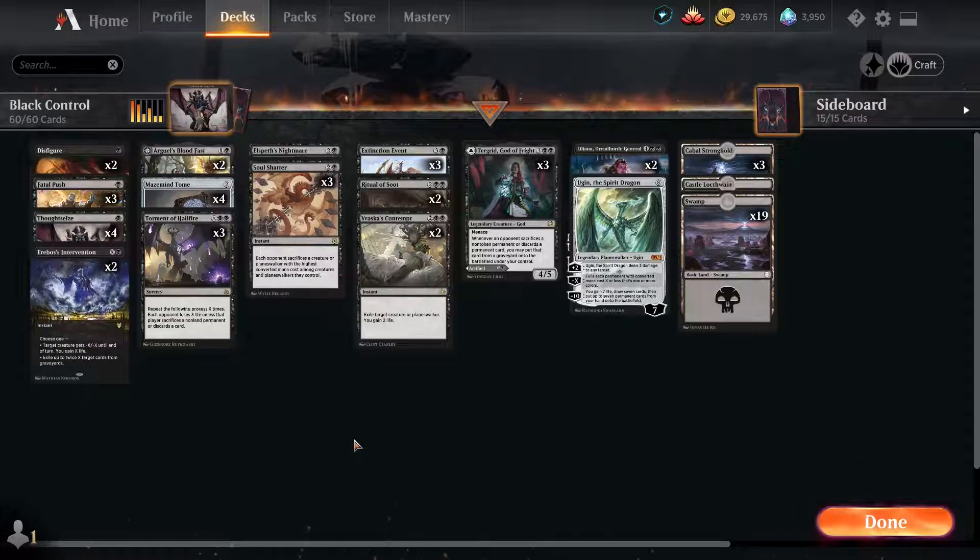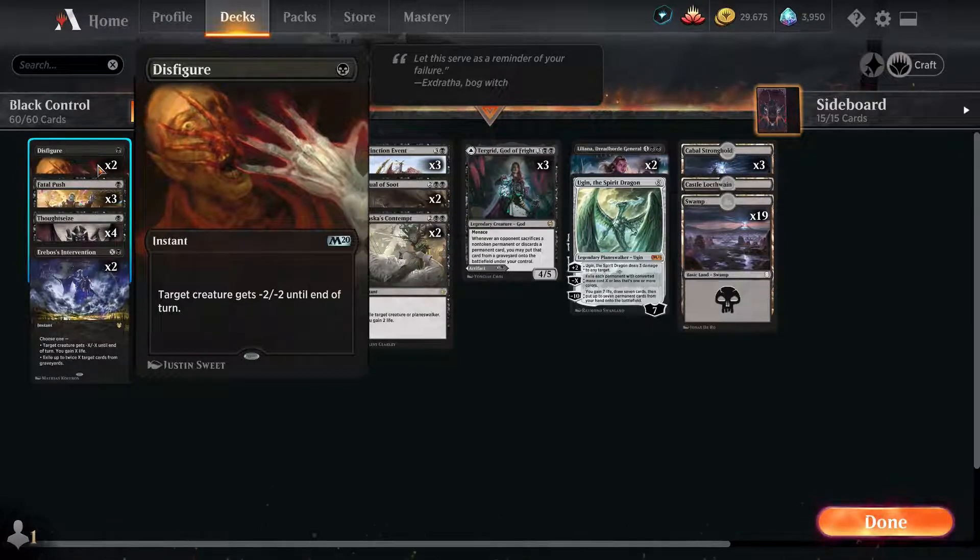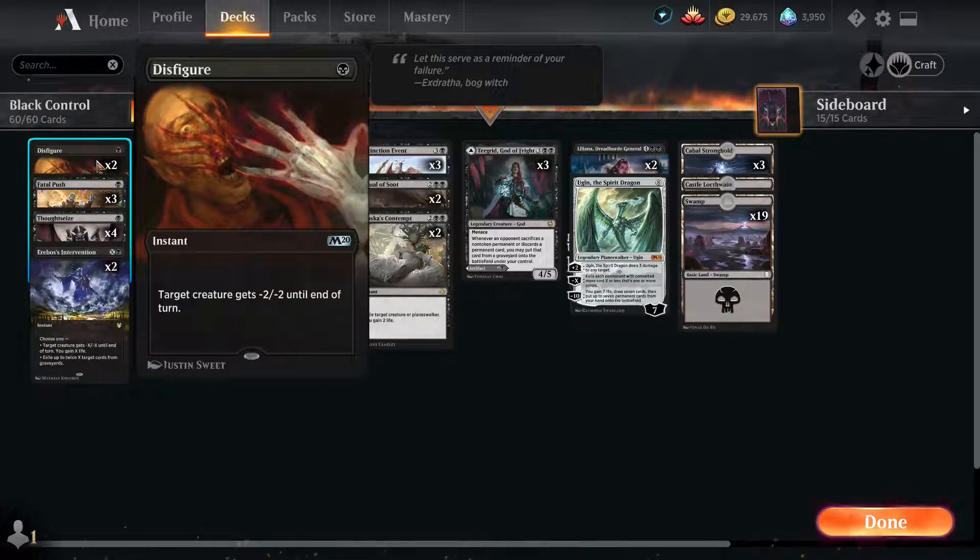This deck is primarily for game one to fight against creature decks, so we have a lot of removal and a lot of making our opponents sacrifice creatures or planeswalkers. We can side out for a more control-y matchup if we go against control, mid-range, or combo decks. Two Disfigure deals -2/-2 till end of turn — really great because it doesn't destroy, it just makes them lose stats. This is also one of the ways you can kill gods by lowering their toughness.